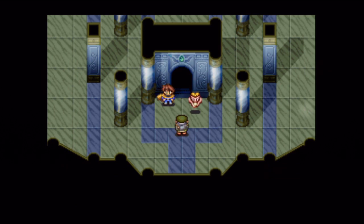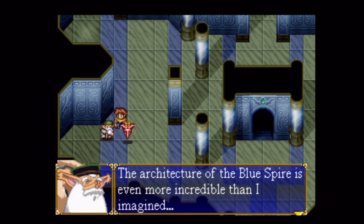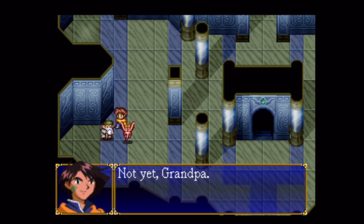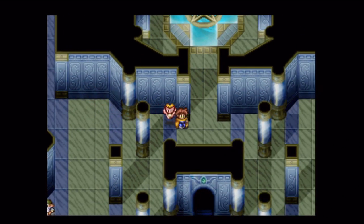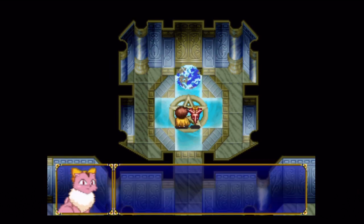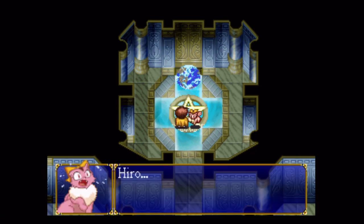A secret passage! Let's take a look around — hug the walls, show the walls you care, Hiro. Leave no stone unturned. You missed the glowy mottle of the earth there — how do you miss something like that? I guess they watch the whole world from up here.